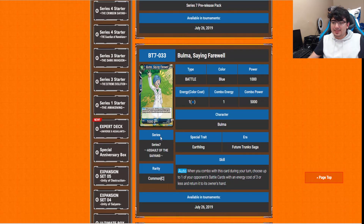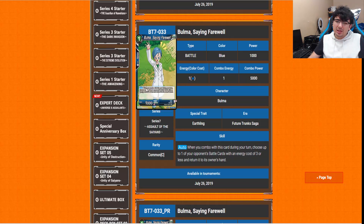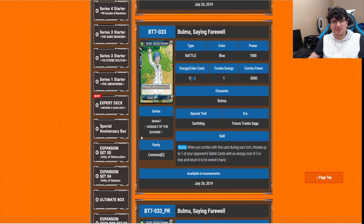Bulma Saying Farewell: the auto is when you combo with this card during your turn, choose up to one of your opponent's battle cards with energy cost of 3 or less and return it to the owner's hand. You do have to pay 1 energy for it and it's only a 5,000 power boost, but it's really just for the auto. Not bad — it passes.